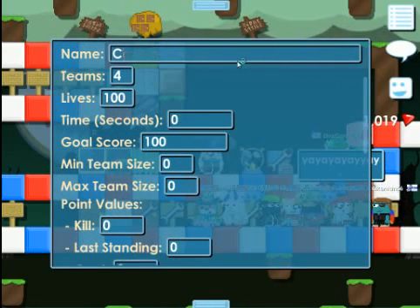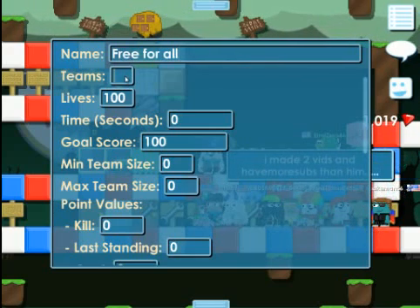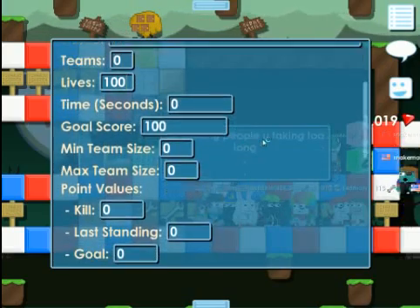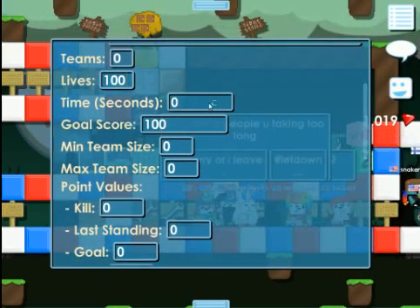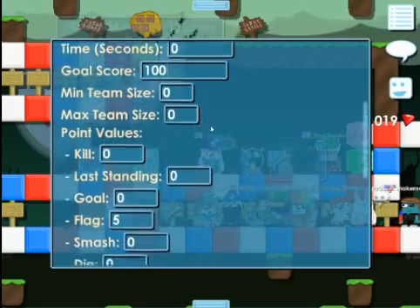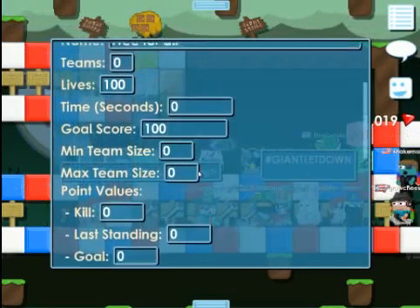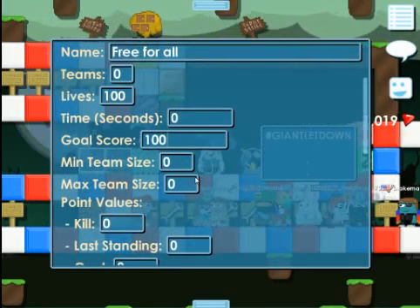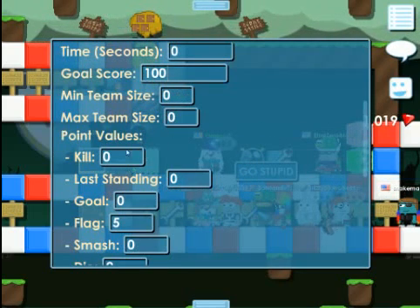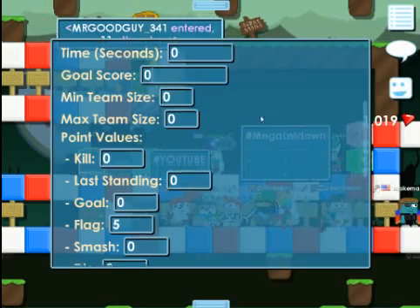We're going to move on to free for all. What you're going to want to do is have zero teams. I would set the lives to 10, I guess. Time does matter. Give me a second, guys. You would put the goal score on zero — yeah, you would want to put it on zero. Minimum team size: zero. Max: zero. Kill: zero. Alright, let me make sure you don't get confused — you want to put that to zero.